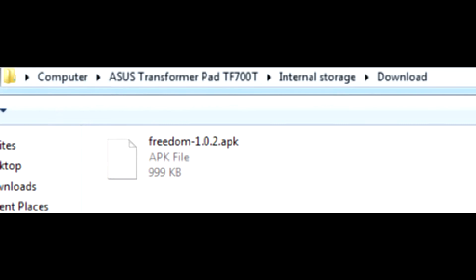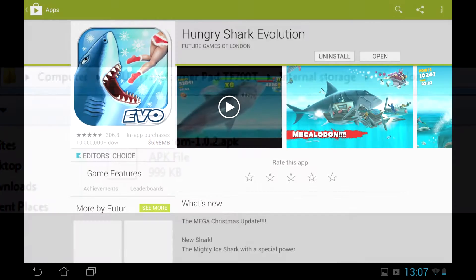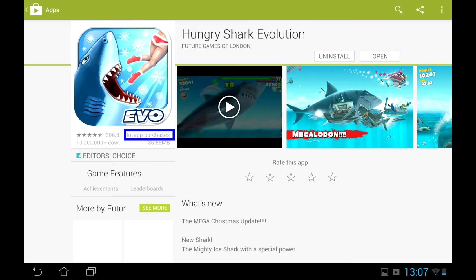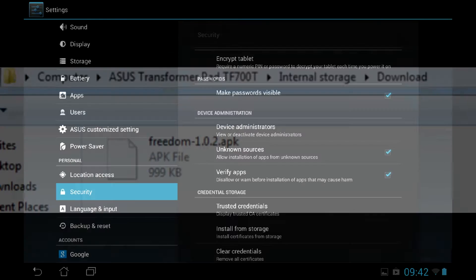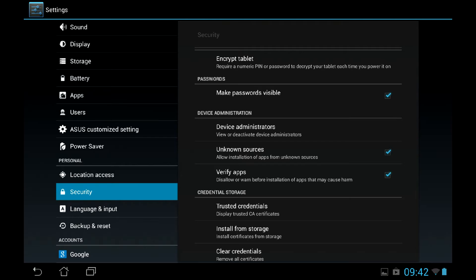He mentioned an app called Freedom. It allows you to shop for those in-app purchases without actually paying anything. It doesn't always work, but let's try it anyway. Download the utility APK, make sure your device is rooted and unknown sources are enabled in the settings, and install the app.